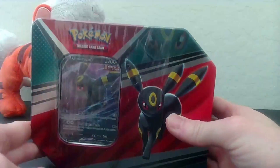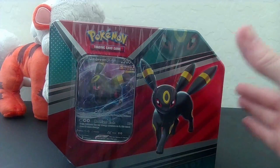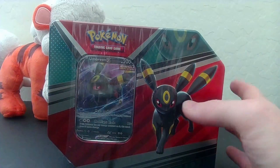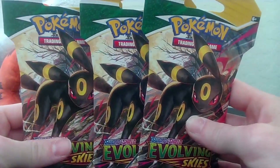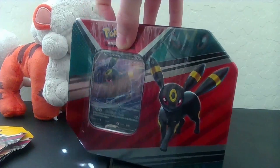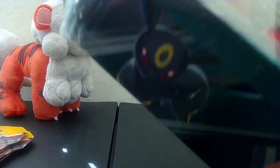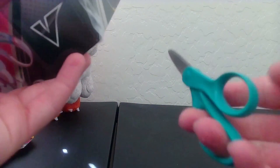And then I've got an Umbreon tin. Got one of these bad boys - figured might as well go ahead and get one, as Umbreon is one of my favorites as well. And then I got some Evolving Skies, and for some reason I got the Umbreon ones, so everything kind of worked out the way it needed to. Alrighty, got my scissors - had to go in the kitchen to grab them - boom, cut that open right there.